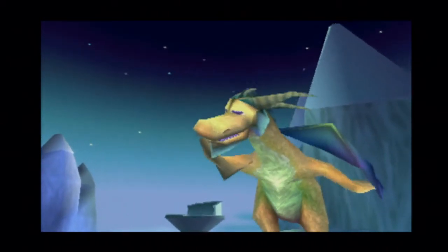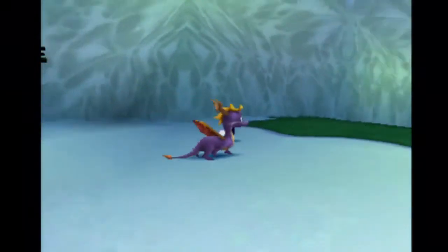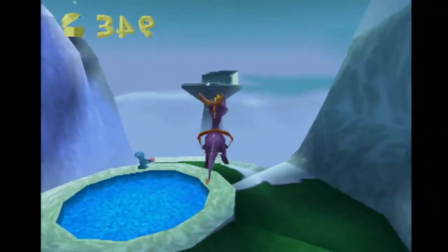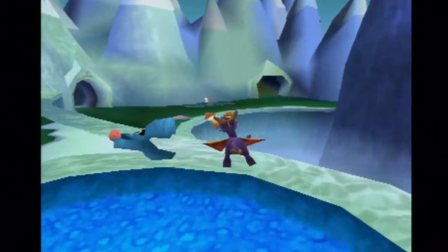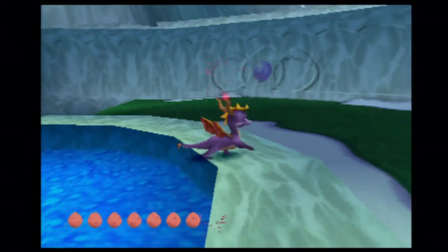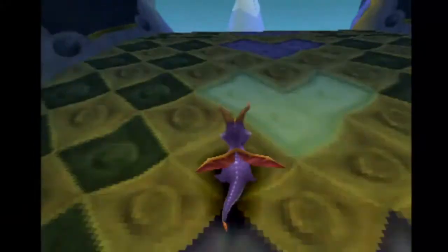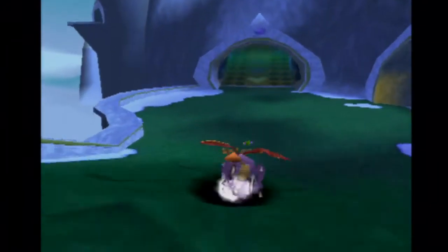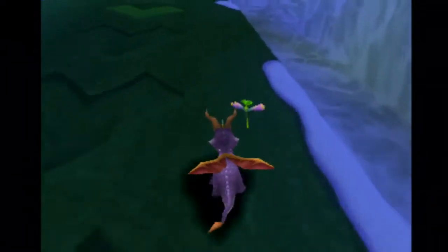Listen carefully Spyro: there's a secret area in the Artisan Home at the waterfall - try jumping on the stones there. Artisan Home, waterfall - good, there's a hint for another place we have to go. We already saw where it is. And now I'm missing Sparks.